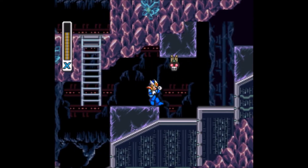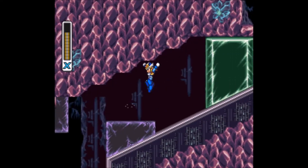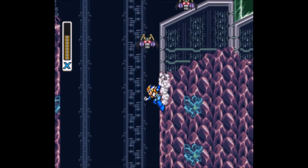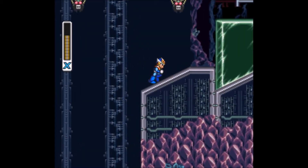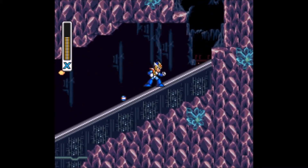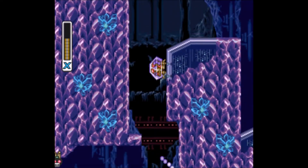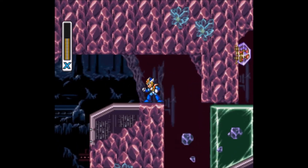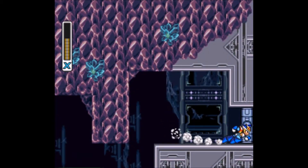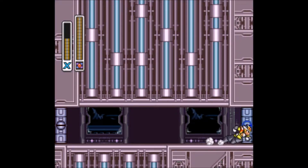This part is probably the most dangerous green crystal section of all, because it has all these crystalline formations in the way, and that can catch you off guard. And then there's these damn bats — these bats are so annoying in this stage, because they're placed in places where you can't hit them, since you can only hit stuff horizontally. And that can be super dangerous because the green crystal kills you instantly if you touch it.